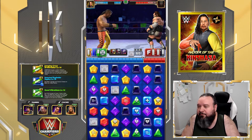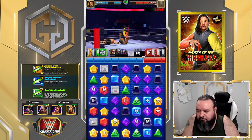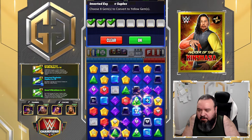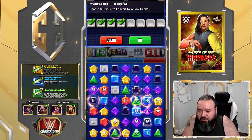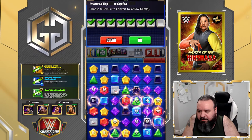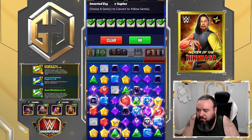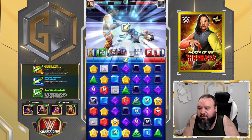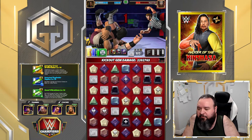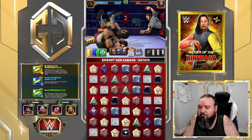We got our multipliers there, and now we're going to connect them. This is going to destroy the whole bottom row and refill our blue. Let's make this a yellow for more damage, and this one yellow too. The only one we're going to be missing is this one - how much is that going to do, is it going to be enough? 2.3 million - well almost 2.4 million. That should be more than enough. That turned out pretty good.